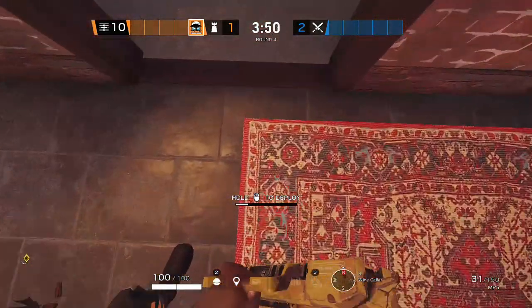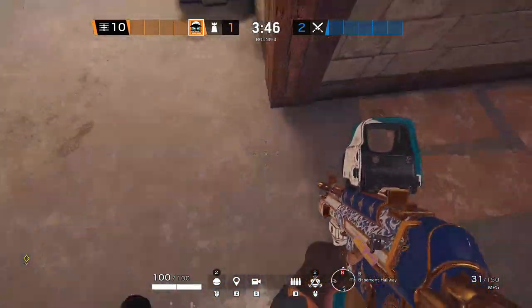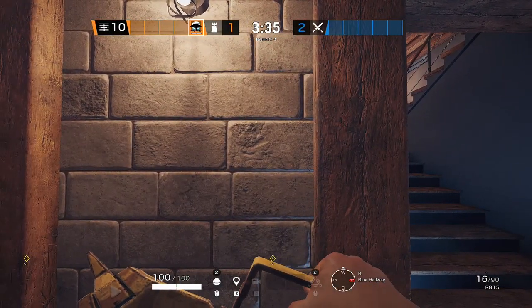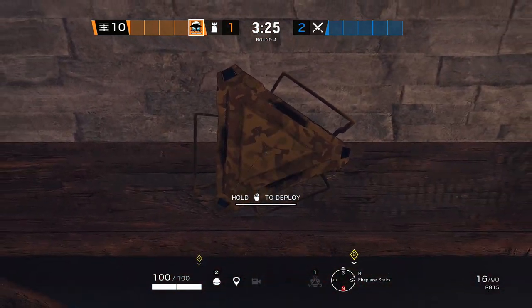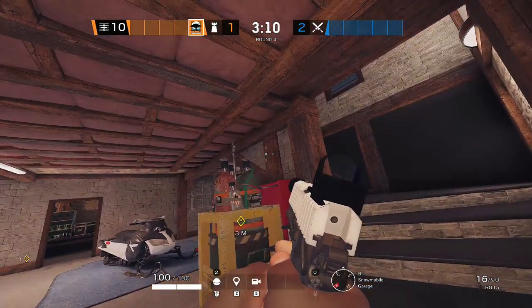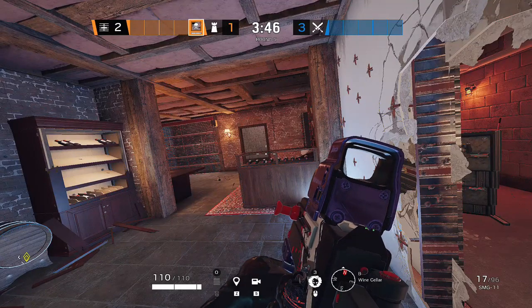For our last operator, we want to bring Melusi and place one banshee right here in this spot so it covers all the way till here and all the way till here. The second one we want to put in blue so we don't get surprised. For the third one, we want to simply place one on the maesters so Wamae can play there without anyone crouch-walking on him and killing him.